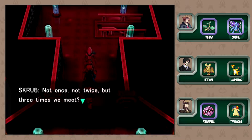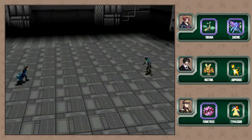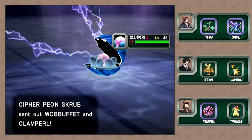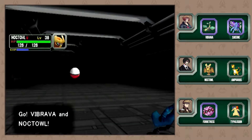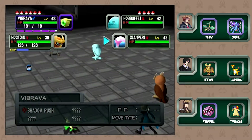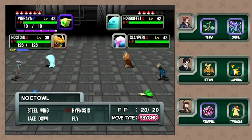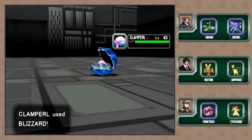Not once, not twice, but three times we meet! Hey Scrub, do you recall who I am? I shall avenge my humiliation at the Relic Forest! What's Relic Forest? That's where we purify Pokemon. Why is this guy such a scrub? Because that's his name. It's a Wobbuffet and a Clamperl. Wobbuffet looks familiar. They're all from the first three generations. Wobbuffet's the tank so Clamperl - because Wobbuffet's moves are all basically reflection.